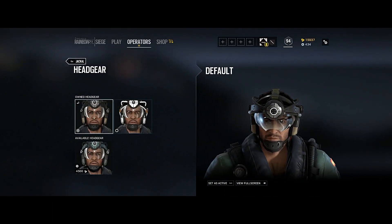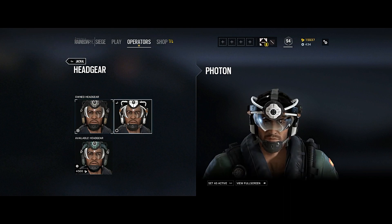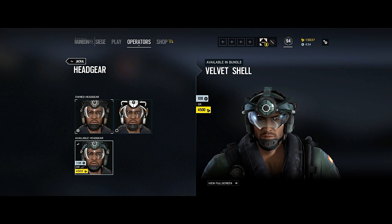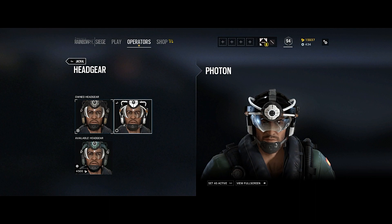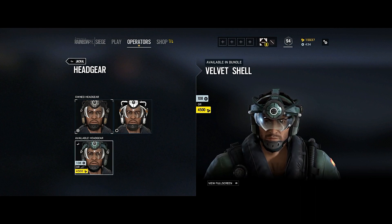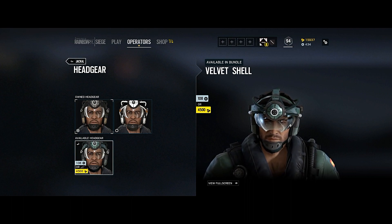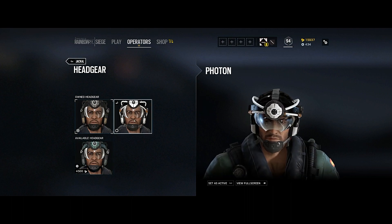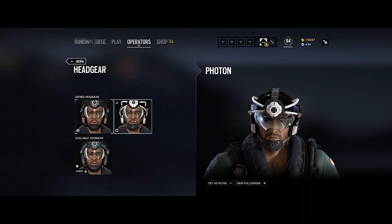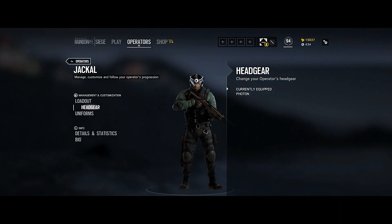Let's check out the headgear. You have the default, the Photon, and the Velvet Shell which looks camouflaged. I think we're going to go with the Photon — I'm really liking that white combination, that looks nice.